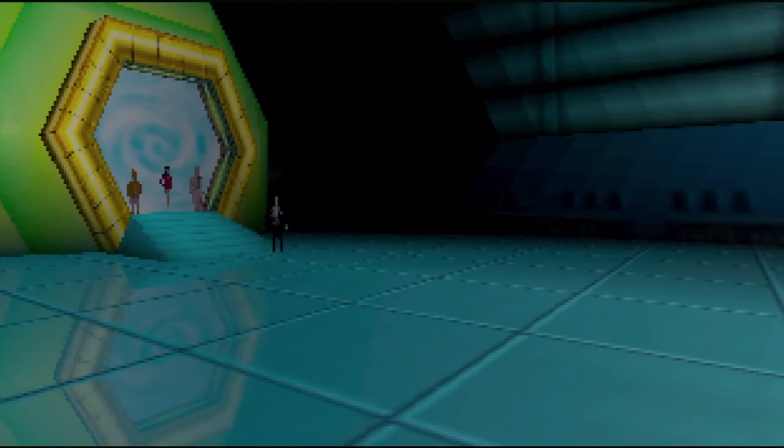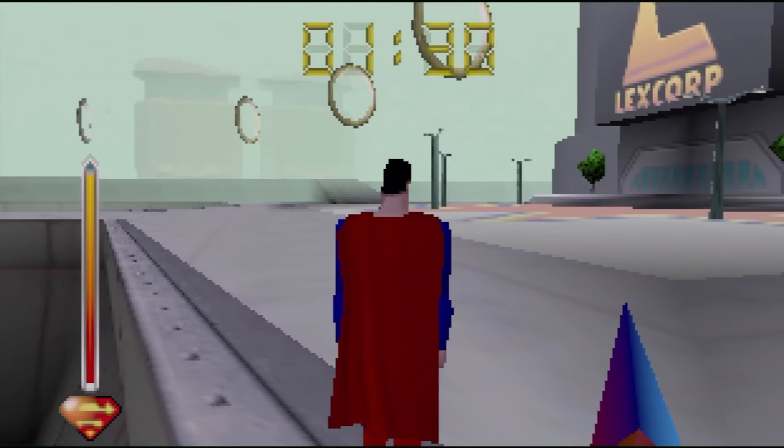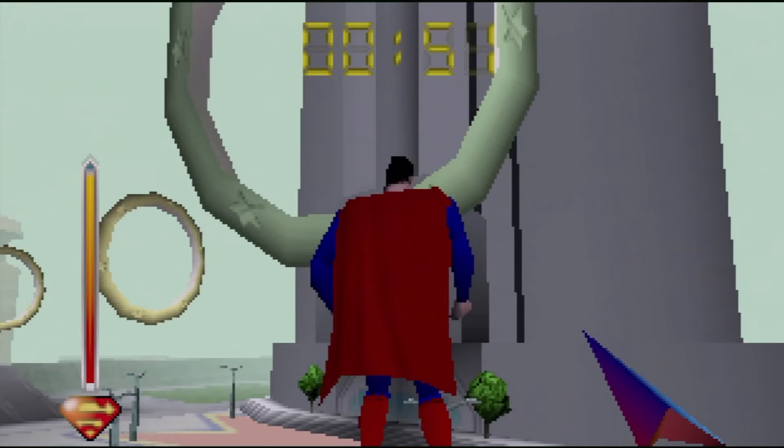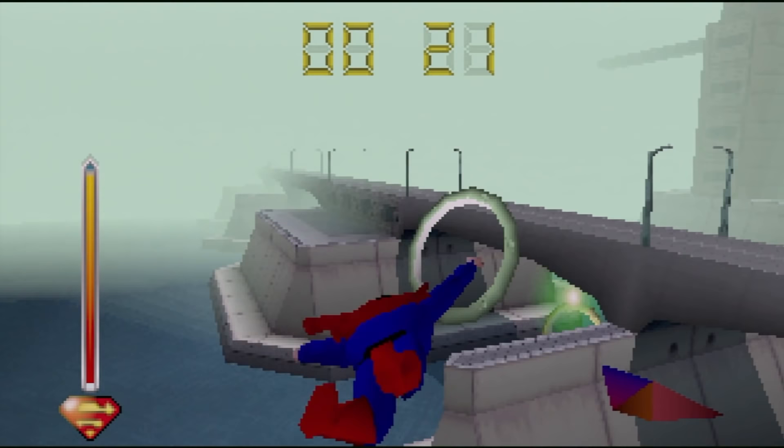It looks like Superman's friends have been willingly captured by Lex Luthor and I need to rescue them from a virtual world. Then there's no time to waste. Right off the bat I have absolutely no idea how to control Superman. I struggle for a bit but eventually figure out the controls well enough to fly through these rings. And why am I flying through rings? Is this a bonus stage already? Because this is definitely something you would do in a bonus stage.